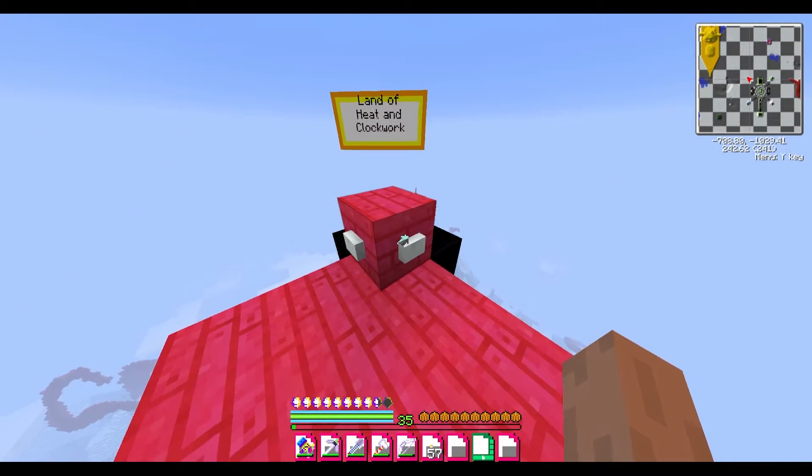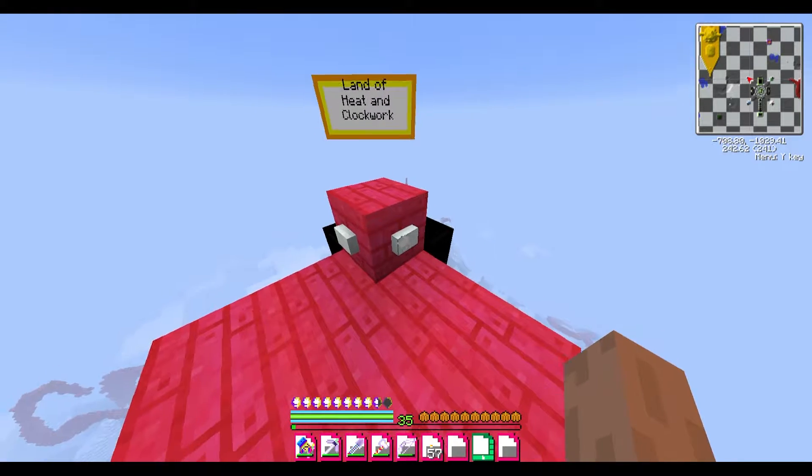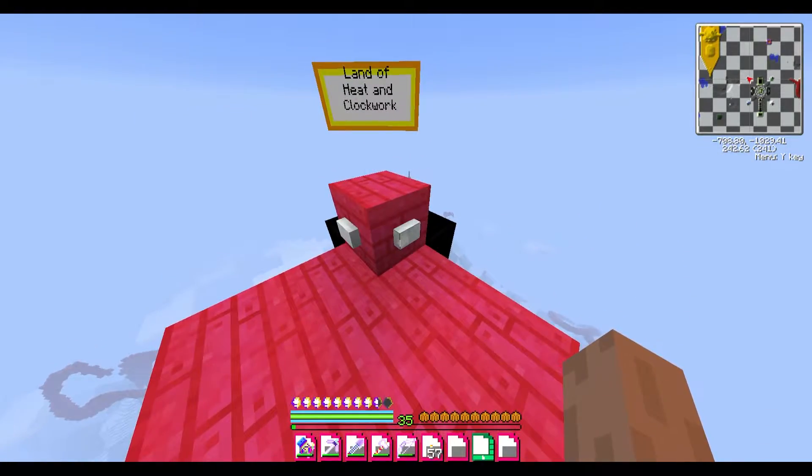I got the Ender chest by finding — what are they called — GGIs? Basically Enderman Pearls, and then trading them with that villager over in the marketplace. Anyways, all explanations out of the way.